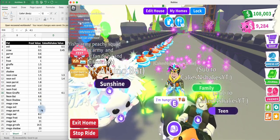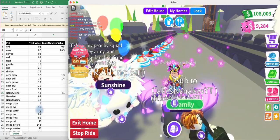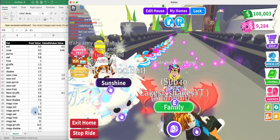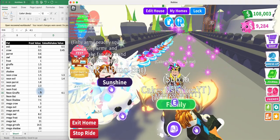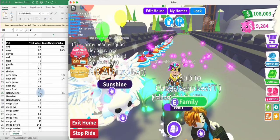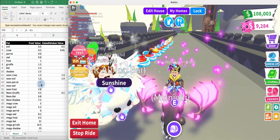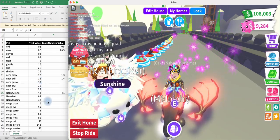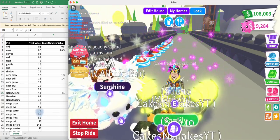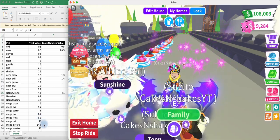A Mega Crow is 5. A Mega Evil Unicorn is 5.2, so worth a little bit more than a Mega Crow. That's actually something that when I first started playing I didn't realize — that a Mega Crow and a Mega Evil are both worth more than a Neon Giraffe. I was always offering wrong because a Giraffe is worth more than a Neon Evil or a Neon Crow, so I didn't realize that a Mega was worth more. A Mega Parrot is 6. A Mega Owl is 8.2. A Mega Frost is 9.3.